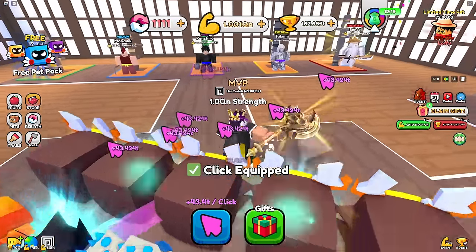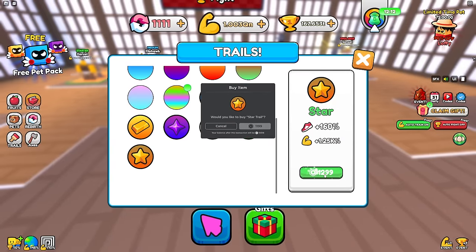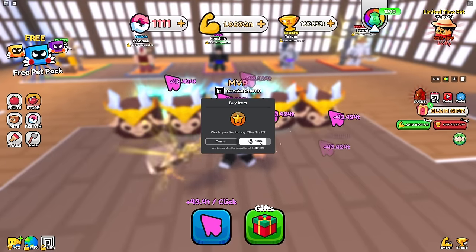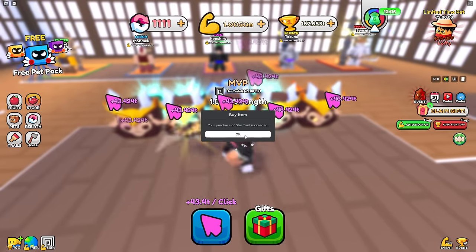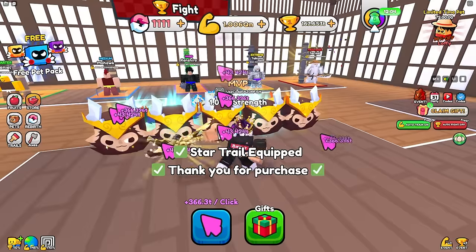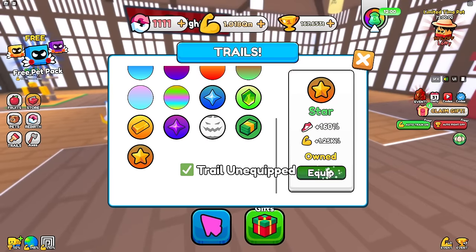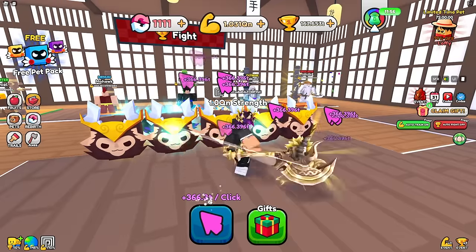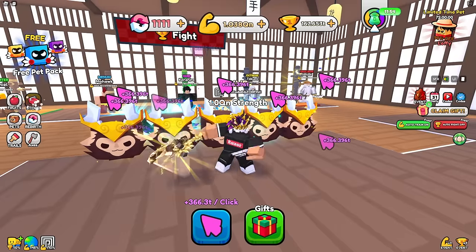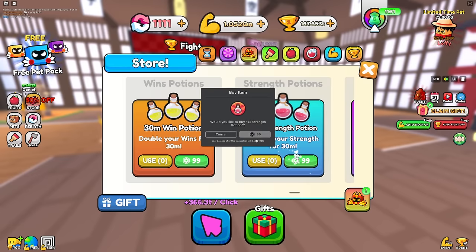We just got better click and everything - I'm at 1 QN. Now is the time to buy the trail. This trail is 1200 Robux and I have 1 QN strength right now. I just purchased it - equip, bam! There we go - 366.3 trillion every time. That is insanely good, and I didn't even have one of those boosts!